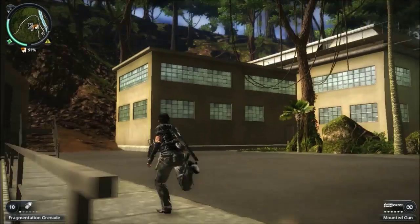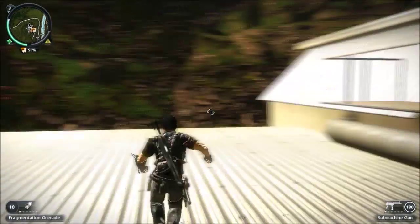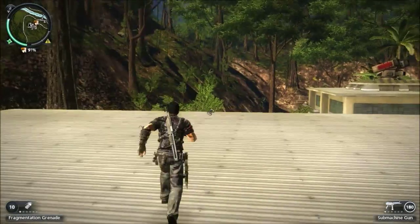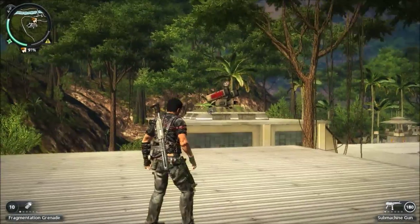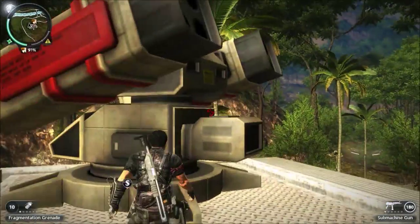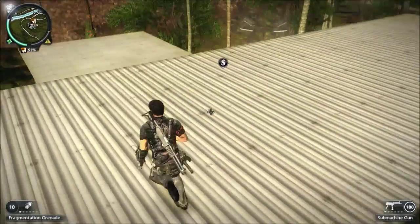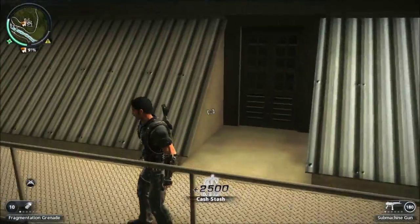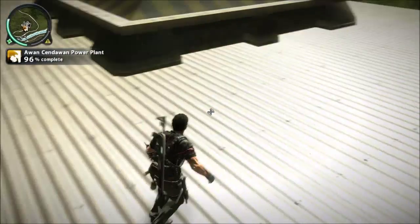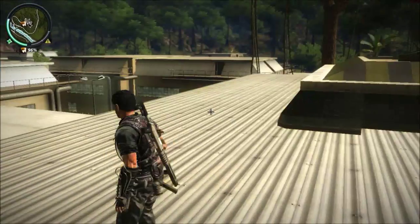Well, we're just gonna run around then - just run out of the buildings. That way we can see if there's like any items or anything that we missed. Well, we missed that. Oh, there's someone. I think that's just a gun. 96% complete. I think we're definitely only missing one more thing of those.